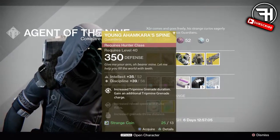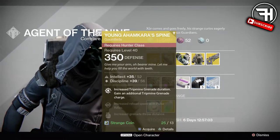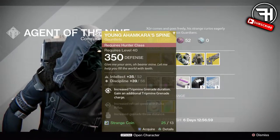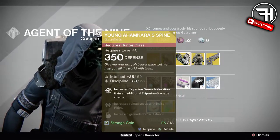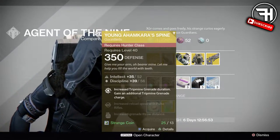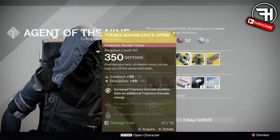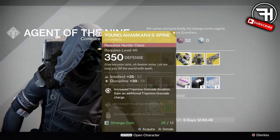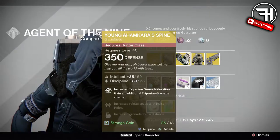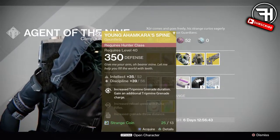Next we do have the Young Ahamkara's Spine. This week it is a 90% roll — obviously not desirable. It's an intellect-discipline roll, which is decent, but I would like this to be a higher percentage. As always, Xur doesn't sell anything really above the early 90s — that's really as far as he goes. You really need to wait for a good exotic to drop from like a nightfall with decent rolls.